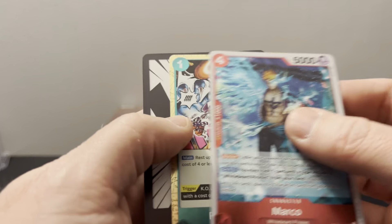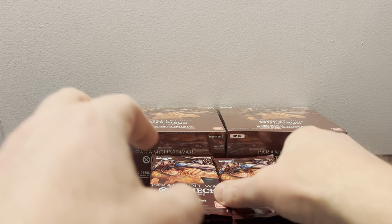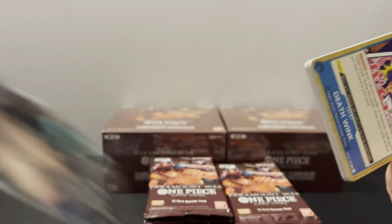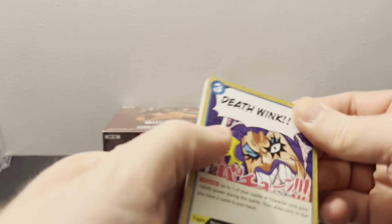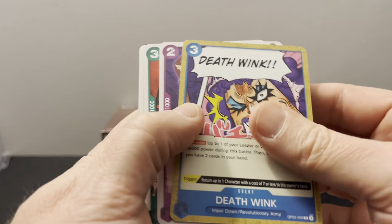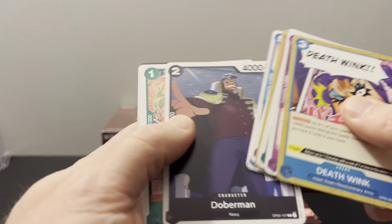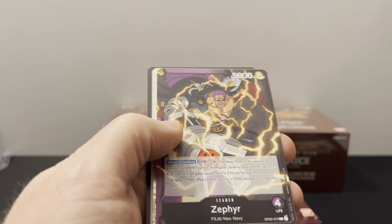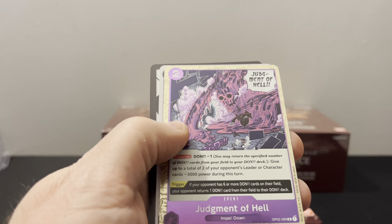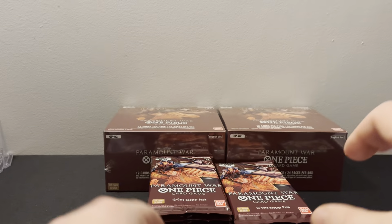We've got Marco — I think there's an alt art of that. And then Paradise Tatsuka. Not having any alt arts in this one, right? Just supers — two supers. Death Wink. The only thing I haven't really played much is blue. Weirdly enough, we got Zephyr Judgment and Smoker. Now there's a leader Smoker — I do kind of want to play a Navy deck.